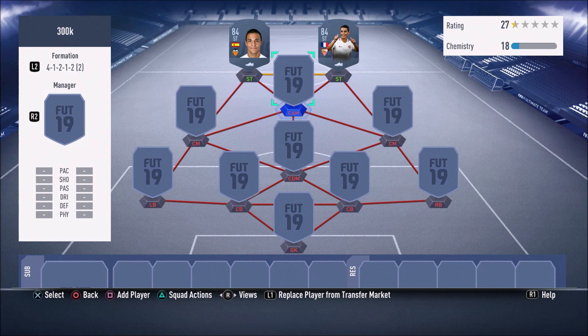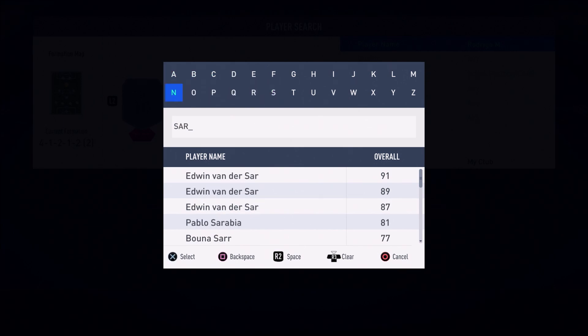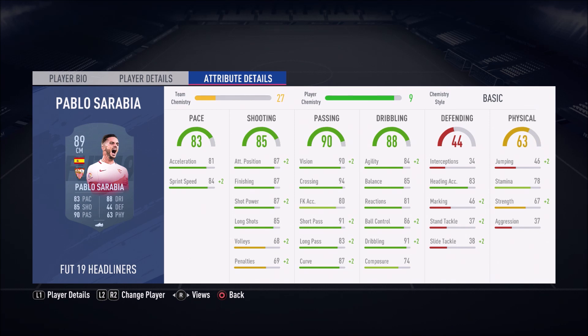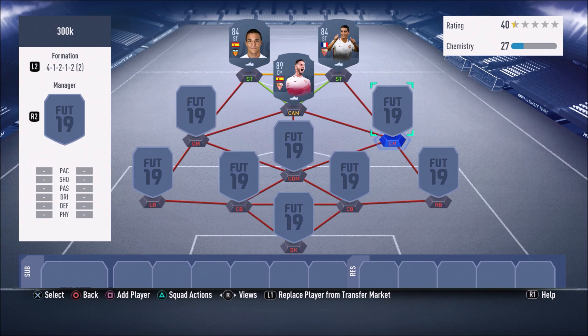Moving on to the CAM position, we have one of the best CAMs in FIFA 19 in the LaLiga. We have a Headliner card — Pablo Sarabia, 89-rated. This card doesn't get used a lot and I don't know why, because he is an absolute god in FIFA 19. 84 sprint speed, 87 finishing, 85 long shots. His passing, dribbling, and finishing are very good: 94 crossing, 91 short pass, 83 long pass, 85 balance, 84 agility, 91 dribbling. He's also four-star four-star — a very good card to use.